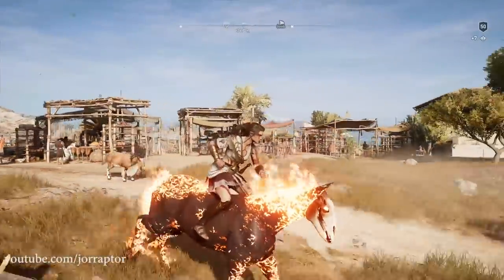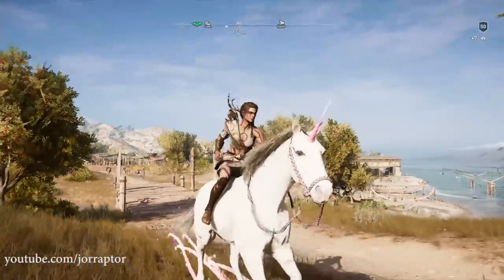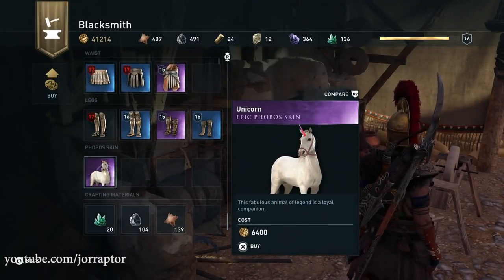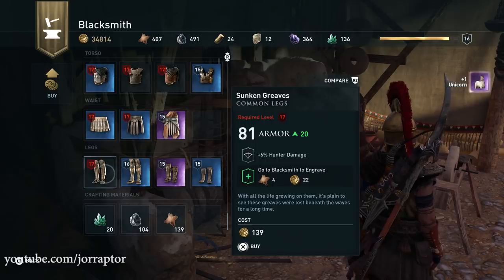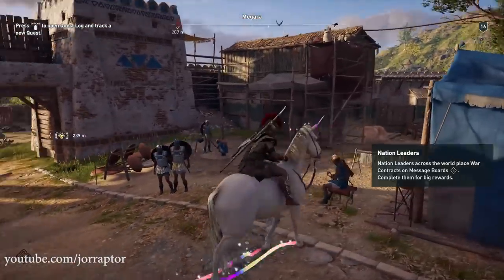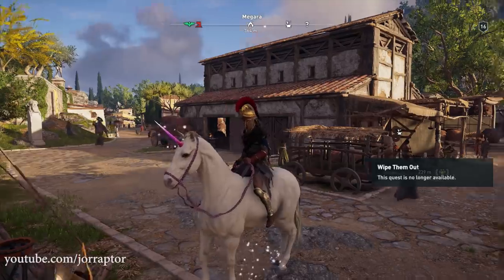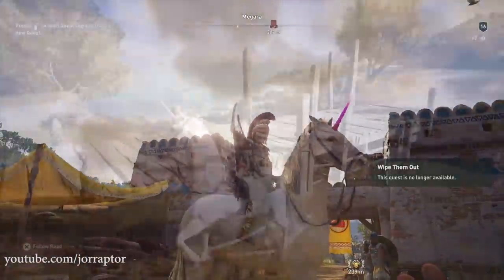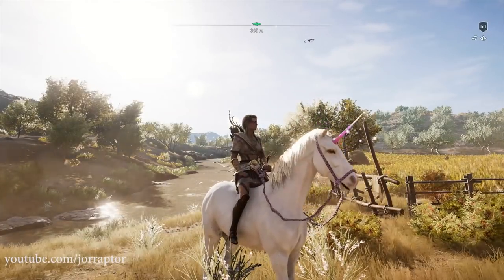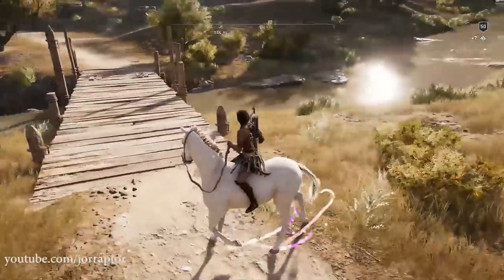Another mount from Origins that is back and you can get pretty early on is the Unicorn. It's now epic and can be bought at the blacksmith for 8,000 gold or 6,400 drachma, depending on if you reached tier 6 in the mercenary ladder, because then your prices at the blacksmith will be reduced by 20%. The inventory of the blacksmith is different per player and also per town, so check every blacksmith in every town you visit, and maybe revisit some older ones. In the end you will find it in the store.